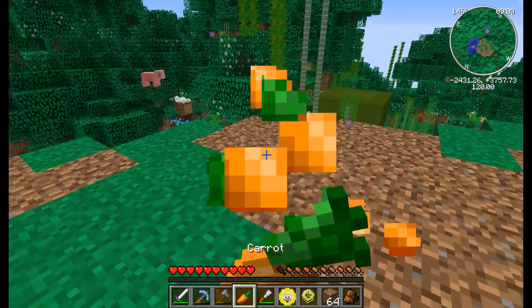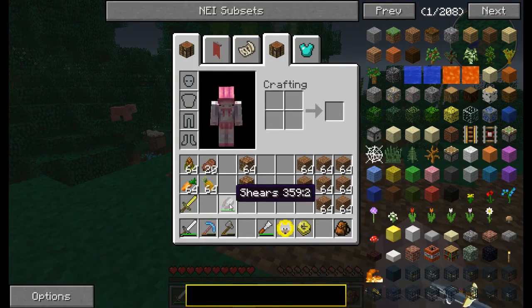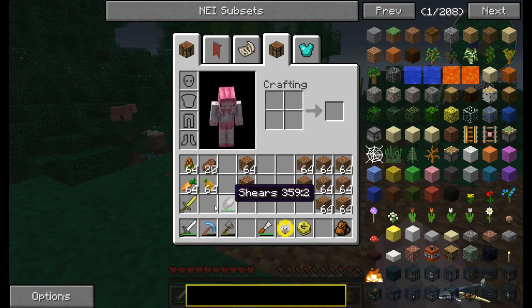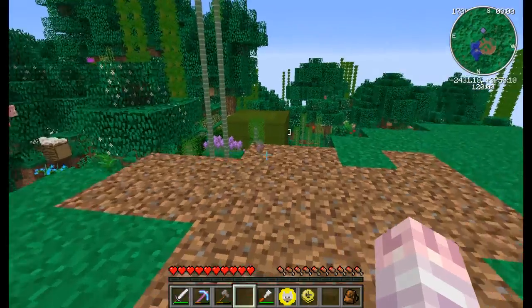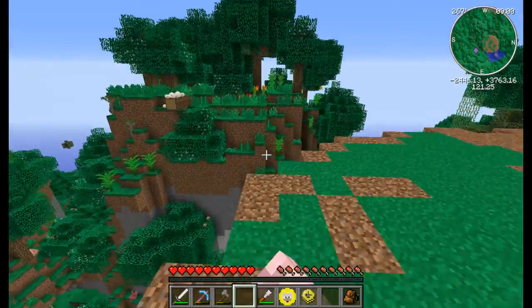Our last carrot is gone — RIP carrot. I made some shears. I forgot to tell you, I found some iron just like on the surface. But there's no vanilla iron because it's really hard to find, apparently. That's what Alex told me, who I also met.